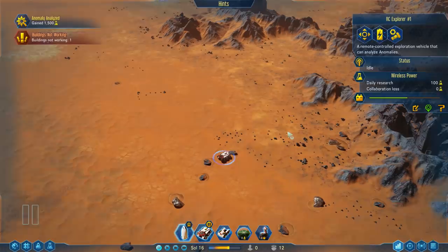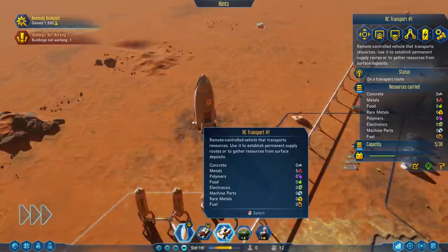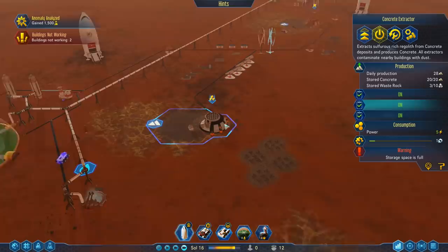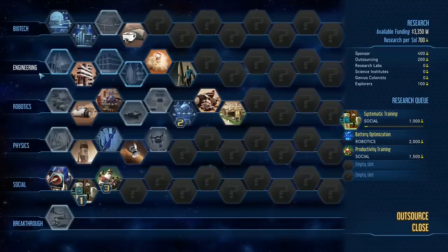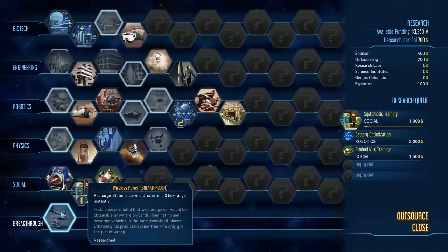Give me the research — we already got it. Any more anomalies in the area? We got 1500 research from that — that's what I like to see. This explorer might need a battery charge. Let's send it back to recharge. Storage space is full — really? Research complete, milestone achieved. I think we just don't have enough drones because the concrete depot still has plenty of space. We need to get more drones from Earth. There's the next tech — wireless power — and that was the breakthrough, which gave us more funding from our sponsor. Next up is systematic training.